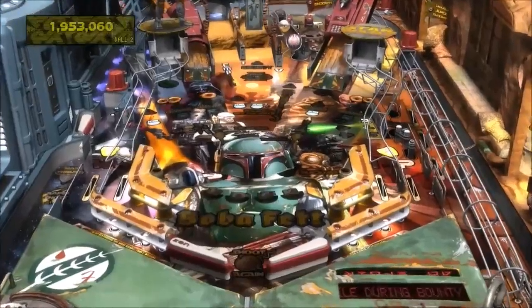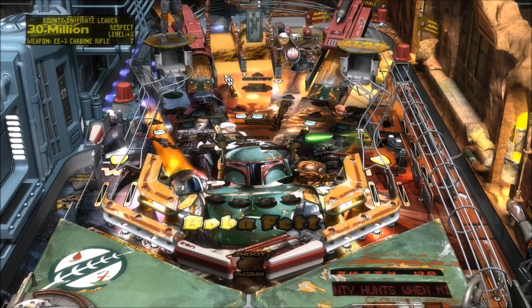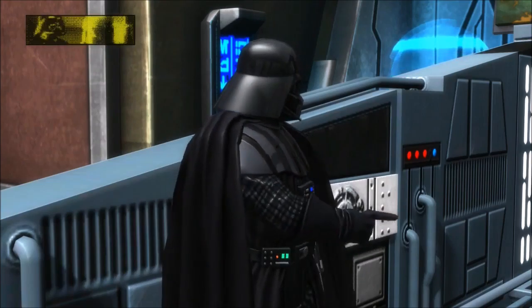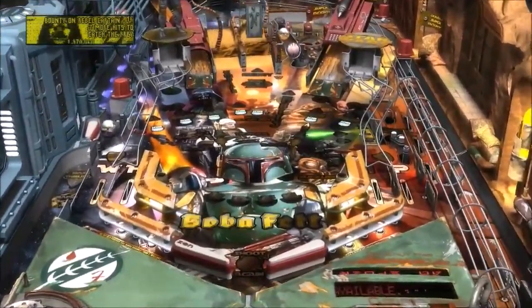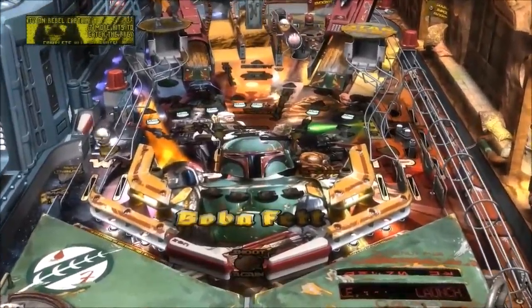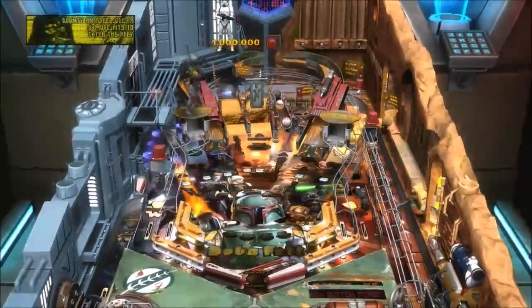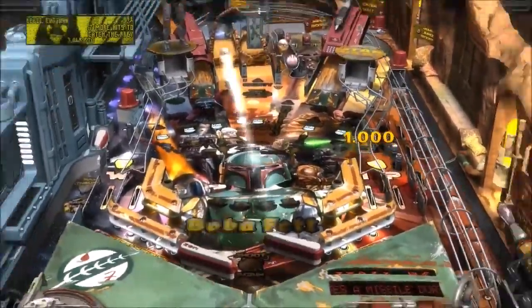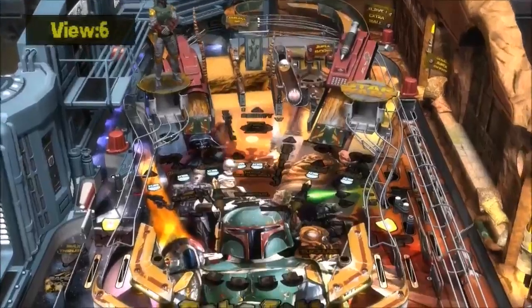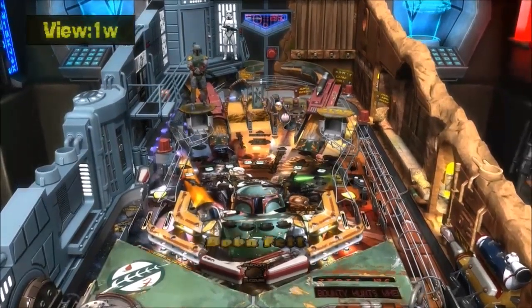Oh, there's Vader. Imperial assignment — bounty on pirate leader, 30 million. Okay, so this is the bonus rounds — here we go. What do we gotta do? I'm assuming it's like hit a certain path, which is what all these tables are. Actually, you know what, that one wasn't so bad.